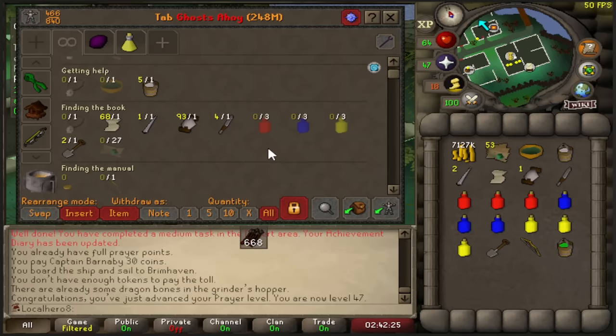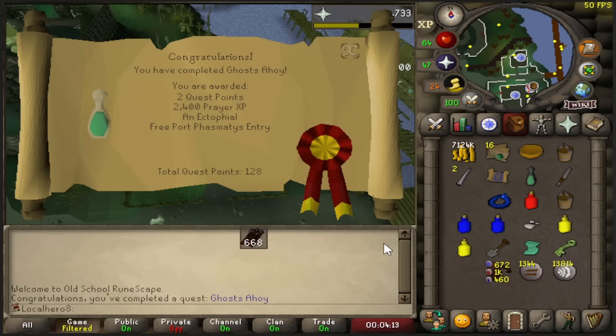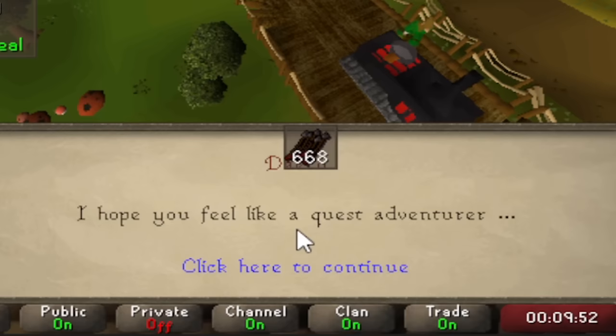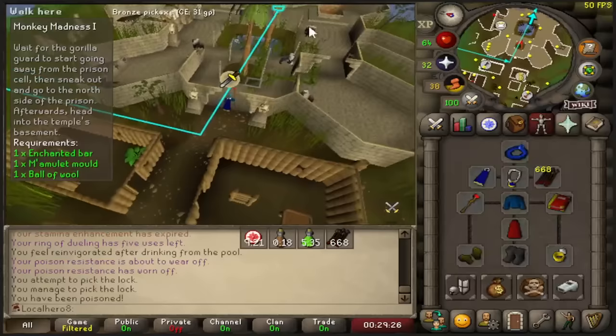Look at this — you can click on the Quest tab, top right. There's Quest Helper — it shows you everything you need for the quest. This is beautiful. Finally a one-click teleport. My favourite saying in all of RuneScape — 'I hope you feel like getting a Quest Adventure cape,' because you're going to get one. That's my favourite, I don't know why. I've played this game for 20 years — that's the best one. I remember getting stuck here — have they changed how this works? Oh my god they did, I can run through them now.